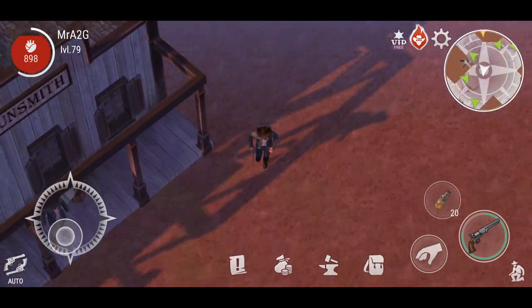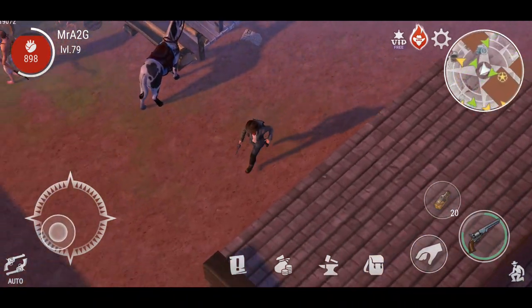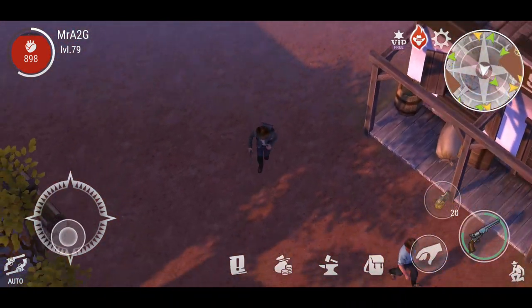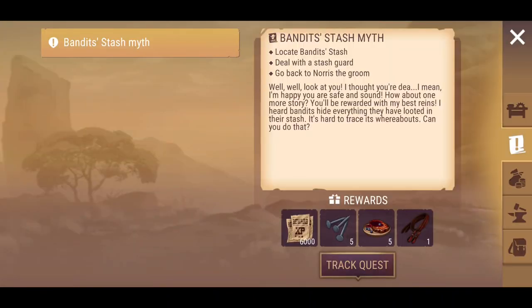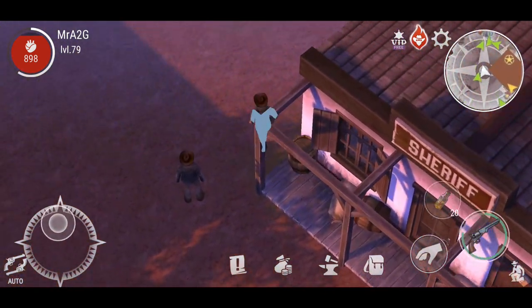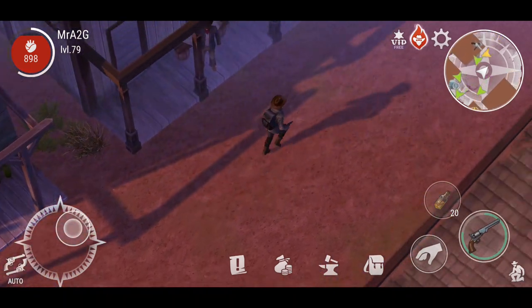Hey guys, welcome back to another video of Westland Survival. Hope you guys are well. What I want to get onto today is I want to try and finish off the Norris quest. The last quest that we've got is the Bandit Stash Myth: locate the Bandit Stash, deal with the Stash Guard, go back to Norris the Groom. That's what we need, and I want to definitely go ahead and finish that off today.